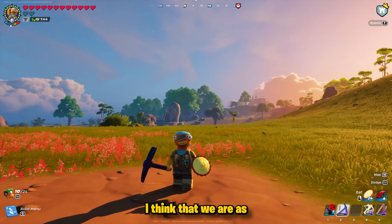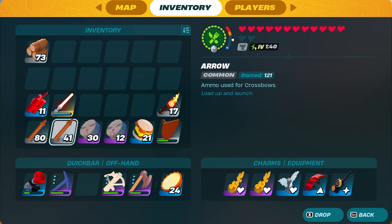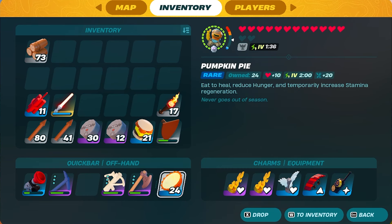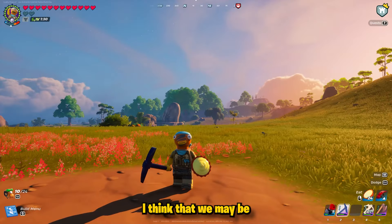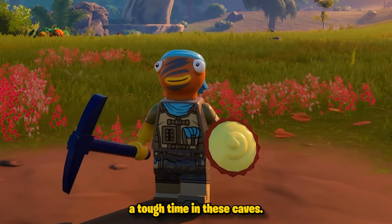I think that we are as prepared as humanly possible. We got wood and torches for some campfires, a bunch of arrows, 42 thermal detonators, spicy burgers, pie, shield, pickaxe, axe, a crossbow, and our grappler. I think that we may be a little overprepared, but this is going to be a tough time in these caves.